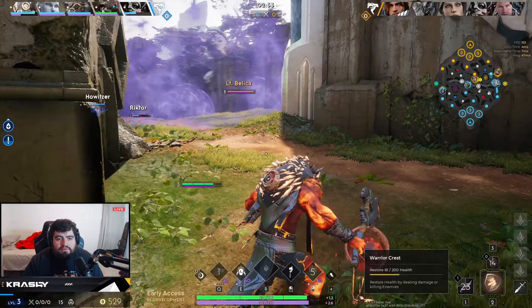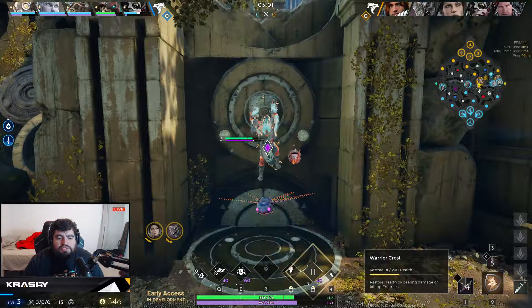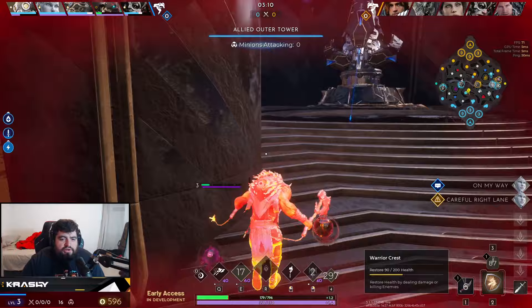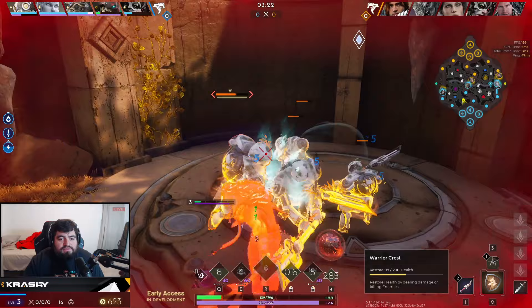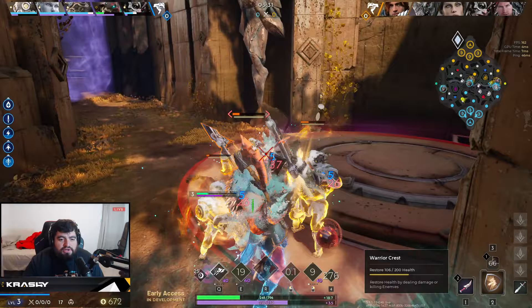We're going to look to invade. Not going to invade that much — if the Belica's on to me, I'll just grab the river. I'm going to use my E to get out of that and cleanse his knockup, but it didn't quite work. That's fine. We'll grab the river and then continue farming. The beauty of Chimera is he can heal himself, so I'm not really too worried about my health. I can use my E and use my regeneration off my passive and just keep moving.